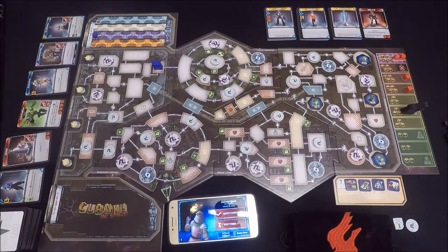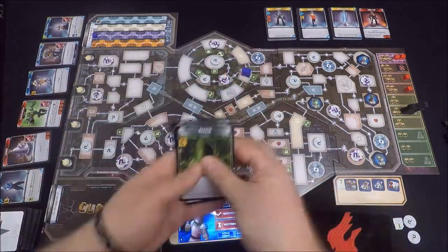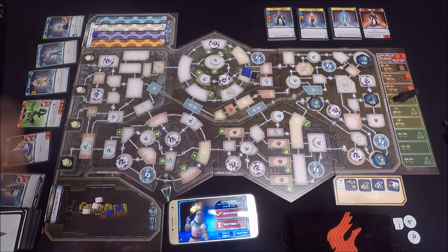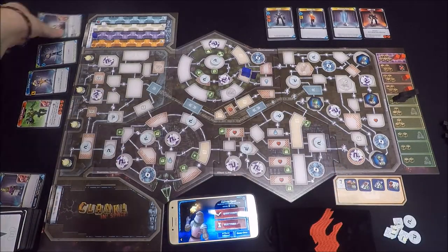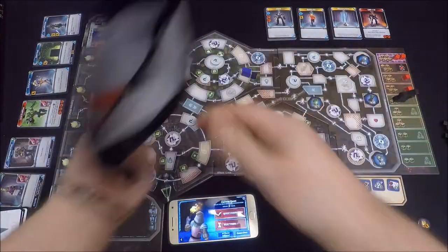We can't simply head into the command module, grab an artifact, and get out. We're first going to have to hack our way into two data ports on two different modules, and this is going to secure us a command code giving us access to that command module and the artifacts. Those data ports that we need to hack are the green tags you'll see located on some of the spaces on those central modules.